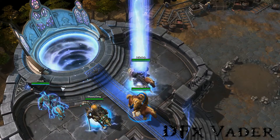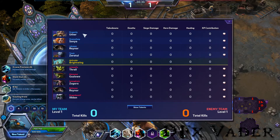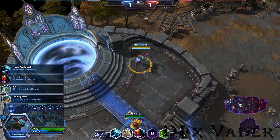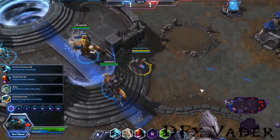She's pretty creepy! Today we find ourselves on the Haunted Mines. Our friendly team is Uther, Sonya, Raynor, Zeratul, and Brightwing. The enemy team is Thrall, Gazlow, Zagara, Raynor, and Illidan. The enemy team doesn't really have a tank or support, which will make it tough for them, but having Gazlow and Zagara on the Haunted Mines is definitely a bonus.